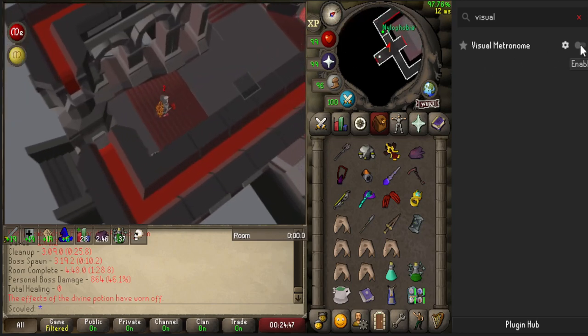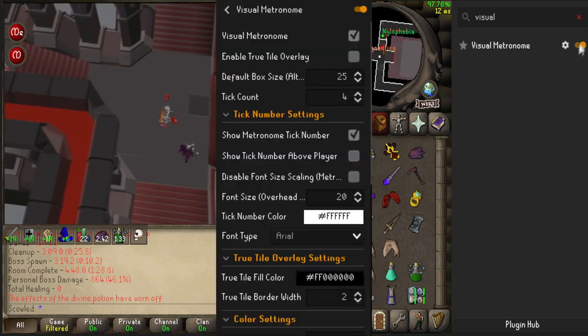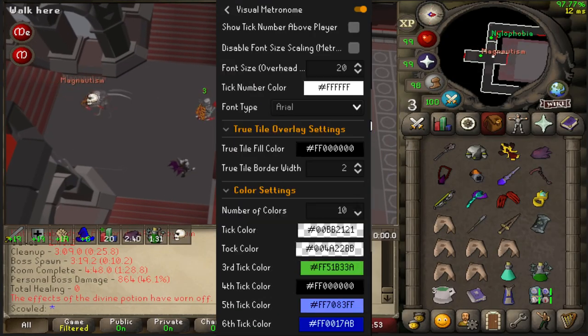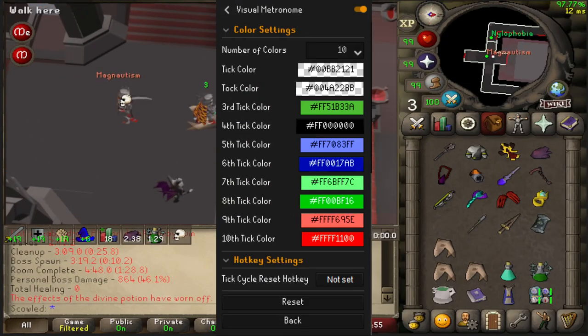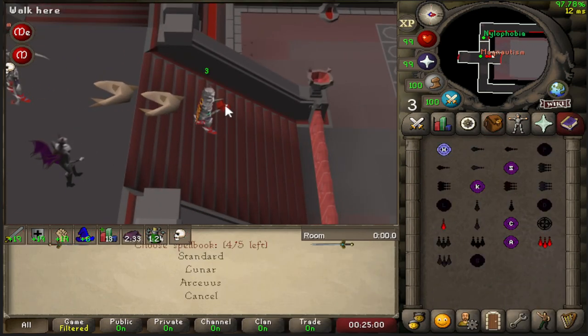This will be a quick guide on how to skip the Sotetseg Maze in Duo TOB. First, you want to have the Visual Metronome plugin installed and set to a 4-tick cycle. Put this timer somewhere you can easily see it — I have mine under my special attack orb.